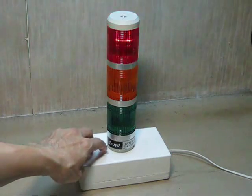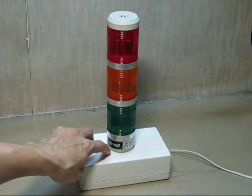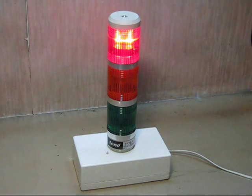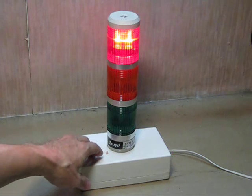Pressing the button again, it goes into normal traffic mode and it starts off with the yield light, goes into the red stop, and thereafter it goes into the green. I think this is set to 20 seconds.